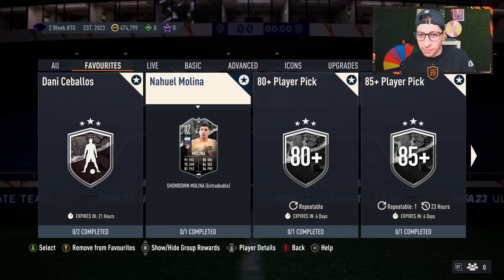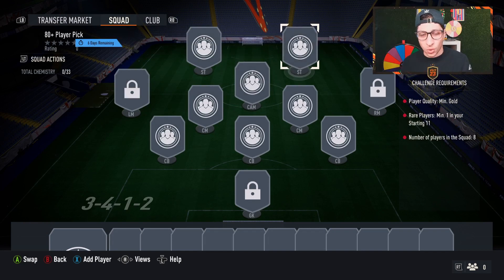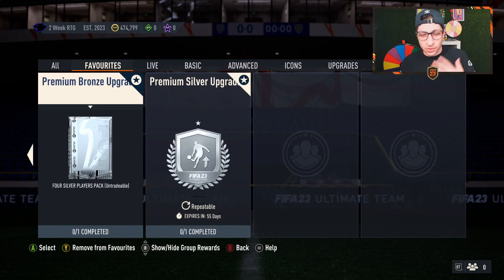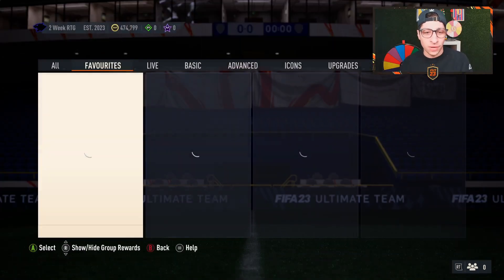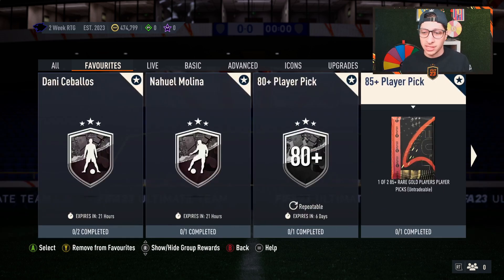We also have 80-plus player picks as upgrade picks — not bad value since commons are stacking up in a lot of clubs. One rare gives you a crack at a one-of-two 80-plus player pick. Premium bronze upgrades are back: put bronzes in and get four silvers back, which is great for grinding League SBCs. These are out for 55 days. The premium silver upgrade lets you put common silvers in and get five common golds back instead of the typical three.